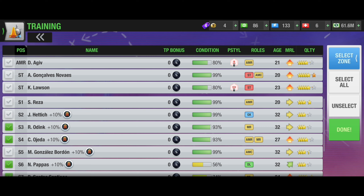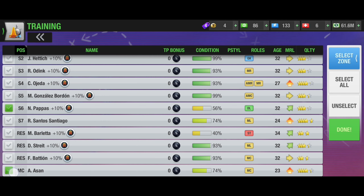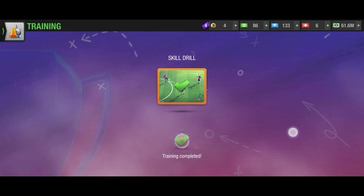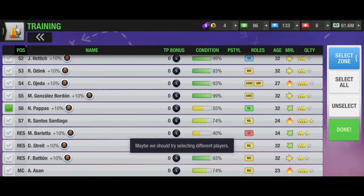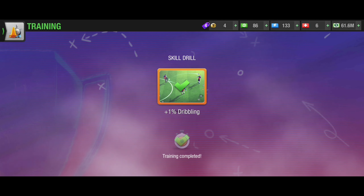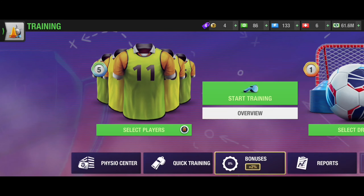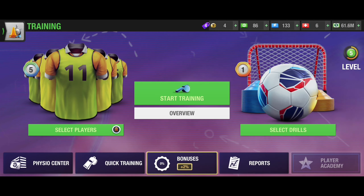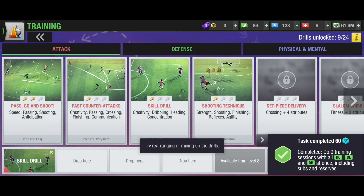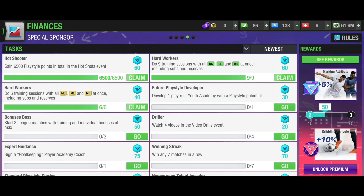Now unselect all the midfield players so you don't train them unnecessarily and lose condition. I've already unselected them. Now train the remaining players — DC, DL, DR — which requires nine attempts total. Already done five attempts for the MC, ML, MR phase. It's pretty easy — you were doing both together without losing much condition. Yes, the task is complete as well. Claim it — very easy to do this way.